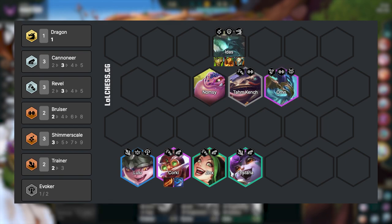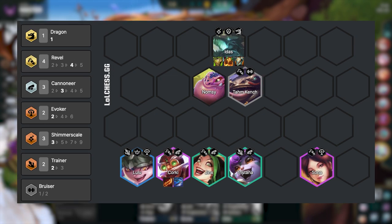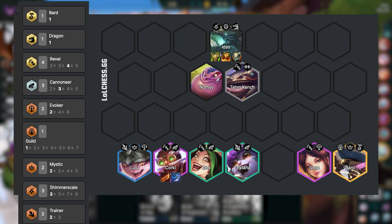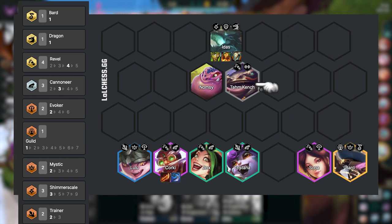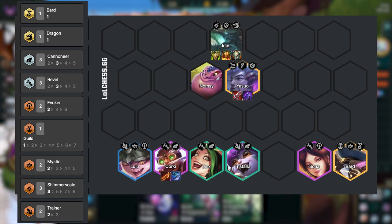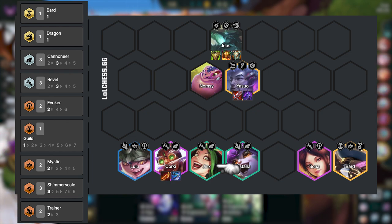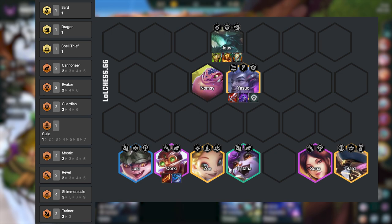At level 8, we can play Ornn for Bruiser, and we can also put in a Guardian to buff our Idas. But ideally, you want to play Sona — she works really well with Morello. Just bear in mind that if you have Morello, you don't need to build Sunfire. At level 9, we can then play Bard, giving us Mystic and extra mana on hit for our whole team. To cap out this board, we want to swap out Tahm Kench for a better unit. You can play a Guardian instead, or Yasuo, who works really well with BT and Edge of Night. Later into the game, you also want to swap out Jinx for another legendary unit — either Soraka or Zoe. If you get your hands on a Guardian Emblem, it works really well on Yasuo: it makes him really tanky and buffs your Idas too.